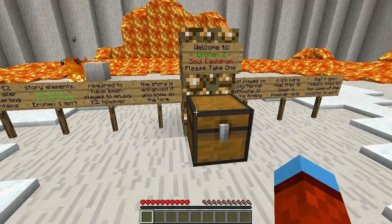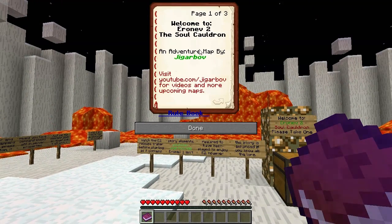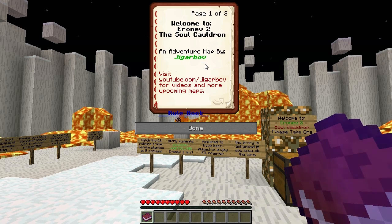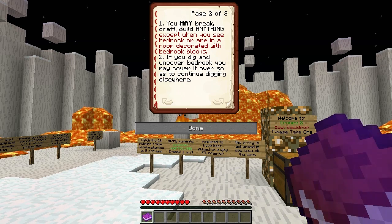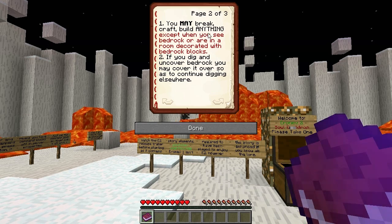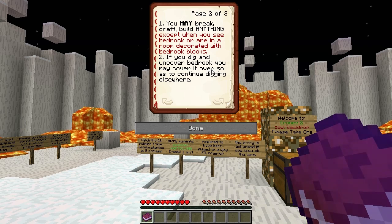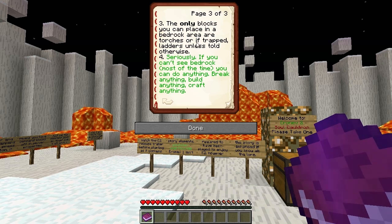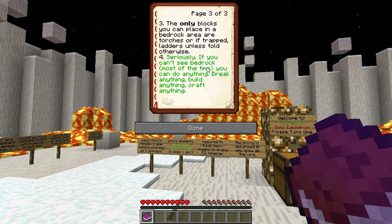It says 'Please take one,' so I'm going to take one. Welcome to Erinev 2: The Soul Cauldron, an adventure map by Jiggerbov. You may break, craft, build anything except when you see bedrock or are in a room decorated with bedrock blocks. If you dig and uncover bedrock you may cover it over to continue digging elsewhere. The only blocks you can place in a bedrock area are torches, or if trapped, ladders, unless told otherwise.